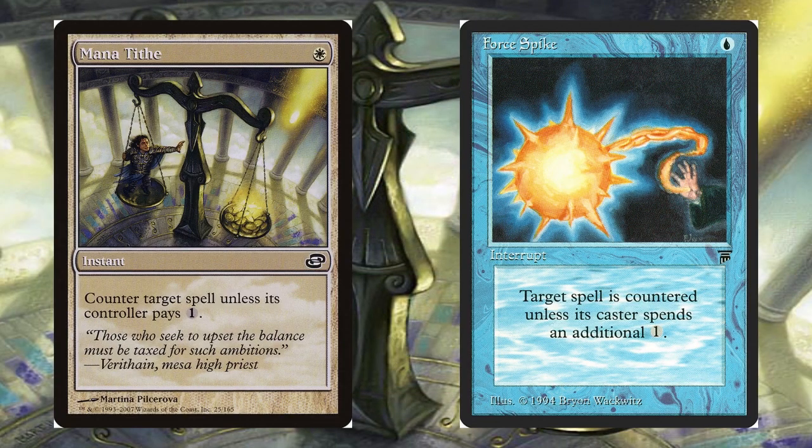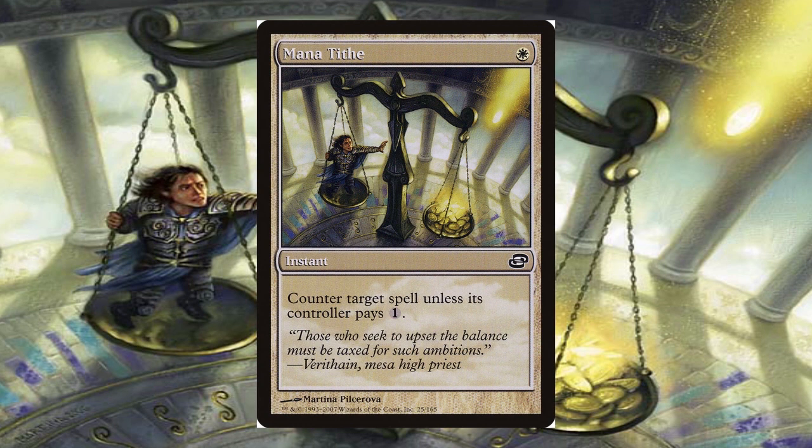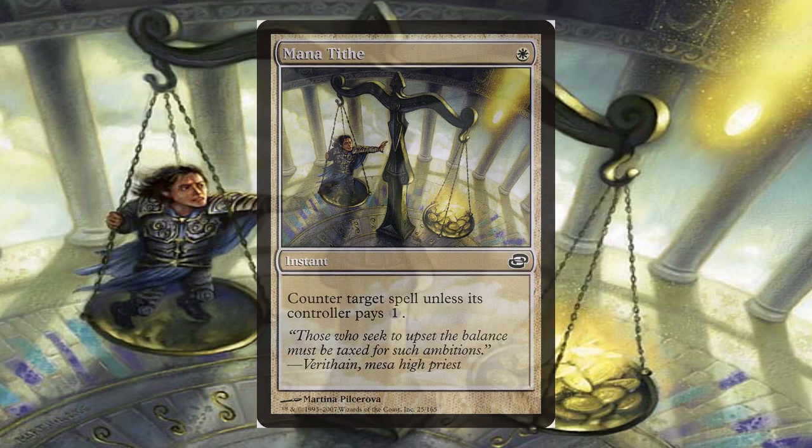There was the card Mana Tithe, which was the color shifted version of the blue card Force Spike that lets you counter a spell unless your opponent pays 1 generic mana. It saw very little play when it was first printed, as it was only used in limited block formats. At around 2011, when the Modern format was added to the official format list, Mana Tithe saw a small bump in play. It now sees a good amount of playability in the Commander format as another cheap, soft counterspell.